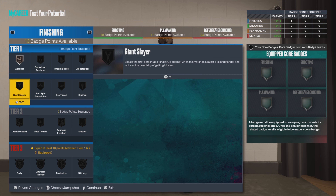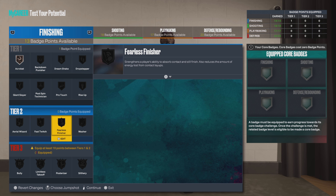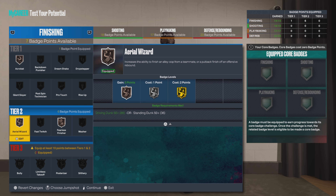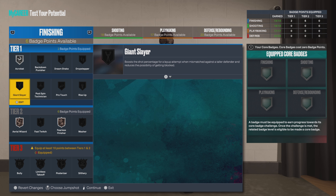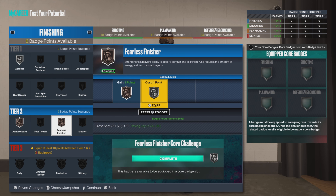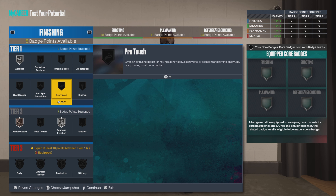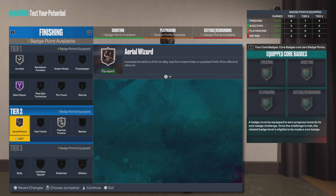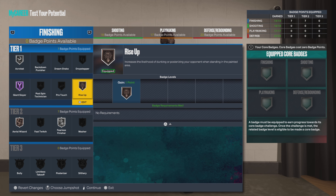We're going to go bronze on the acrobat and bronze on the filler finisher. We're going to go silver on the putback and aerial wizard — might as well. Just in case you get those seven-footers, that'll actually come in handy. We can go rise up bronze and leave it at that.